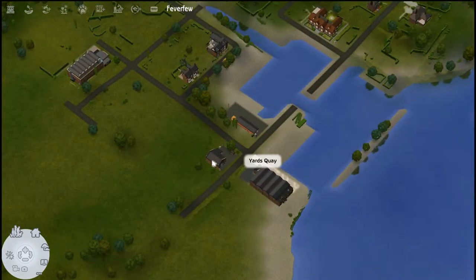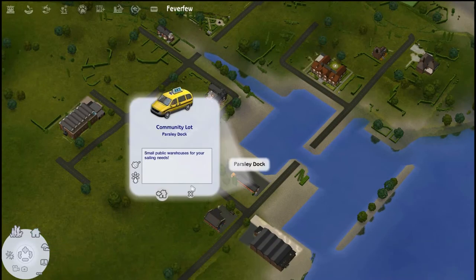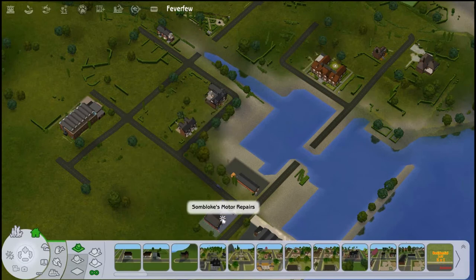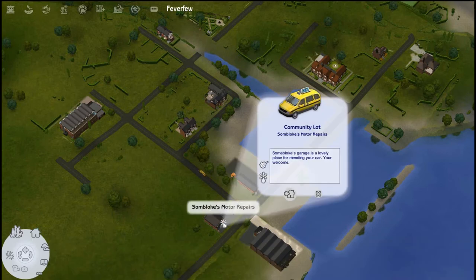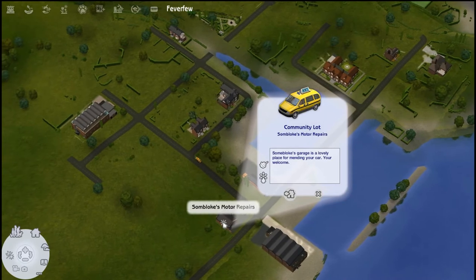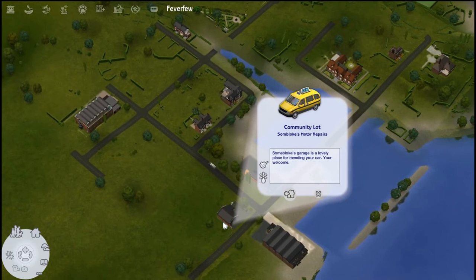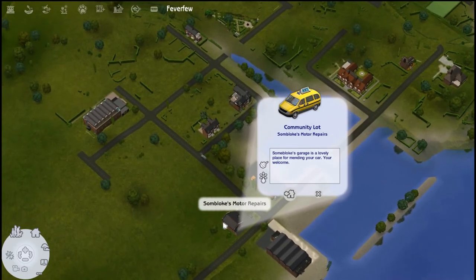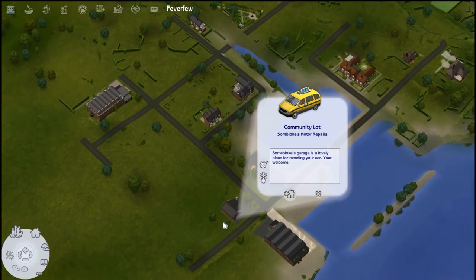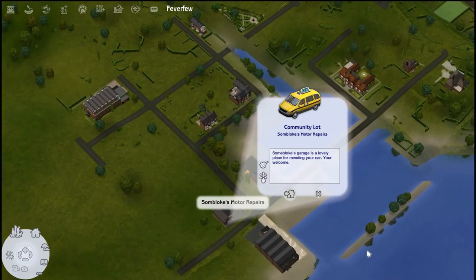We have Yards Quay, Some Blokes Motor Repairs, Parsley Dock — small public warehouses for your sailing needs, which could be a good retail shop. Another thing I read about this town by Cricket is that they left a lot of the lots empty or very minimally furnished so that we can go in and change them up, which is what I do anyway. You can kind of turn everything the way you'd like it to be. That lot is a mechanics shop and then we have a residential.